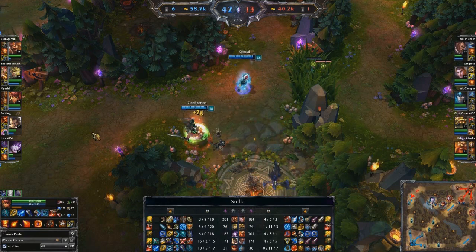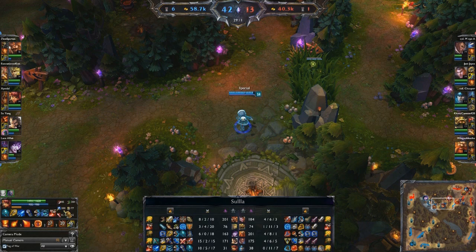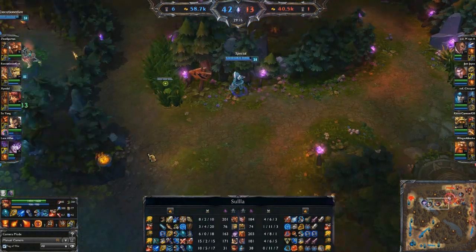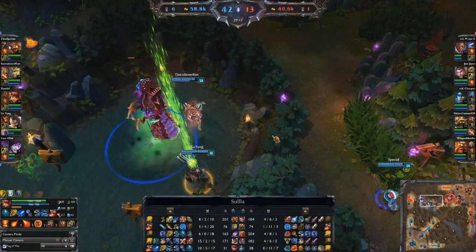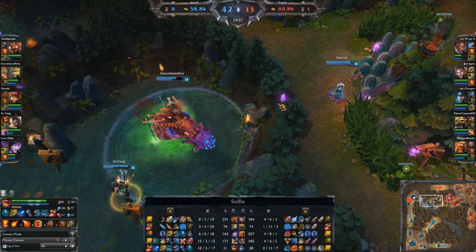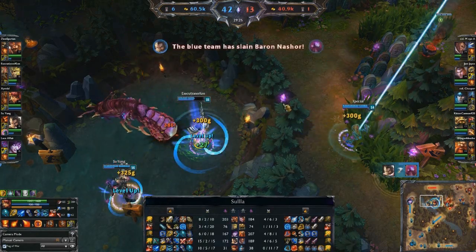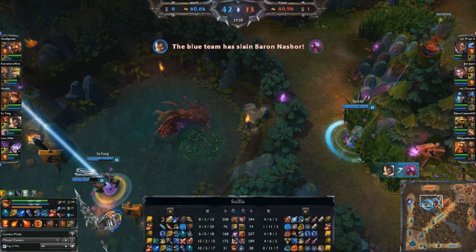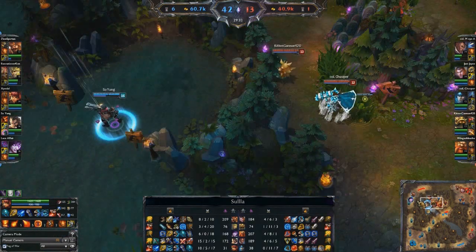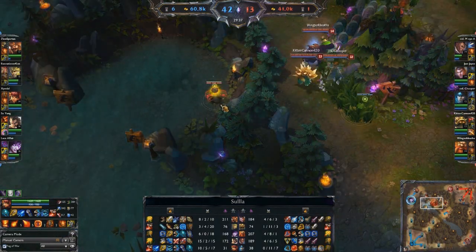Blue team is going ahead and grabbing Baron. At that point they just need to group up, push, and the game is going to be over. If they had done what they should have done — which was group up and push side lanes — the game would have been over much, much sooner. And that feeling when you drop a ward in the Baron pit and see that the Baron's already dead — that's never a fun moment.